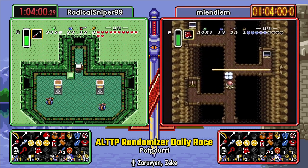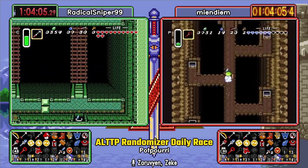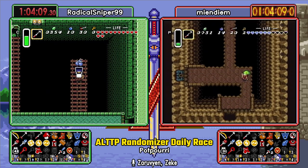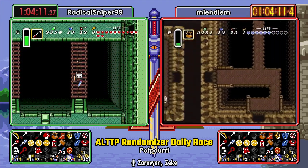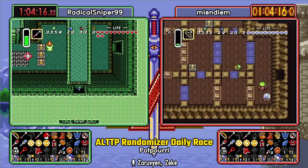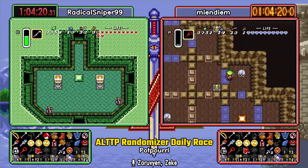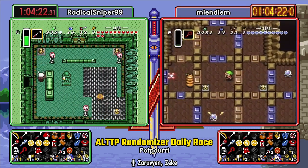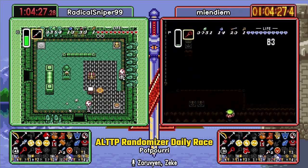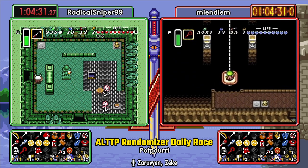MindyM gets his fourth key off of the laser bridge. Again, fourth key in TR just happens too often. I don't know if his big could just be in GT, you know. Yeah, yeah, it could. Hate it. I'll try last. Here's a question — have either of these two checked their map to tell us what the last crystals and pendants are?